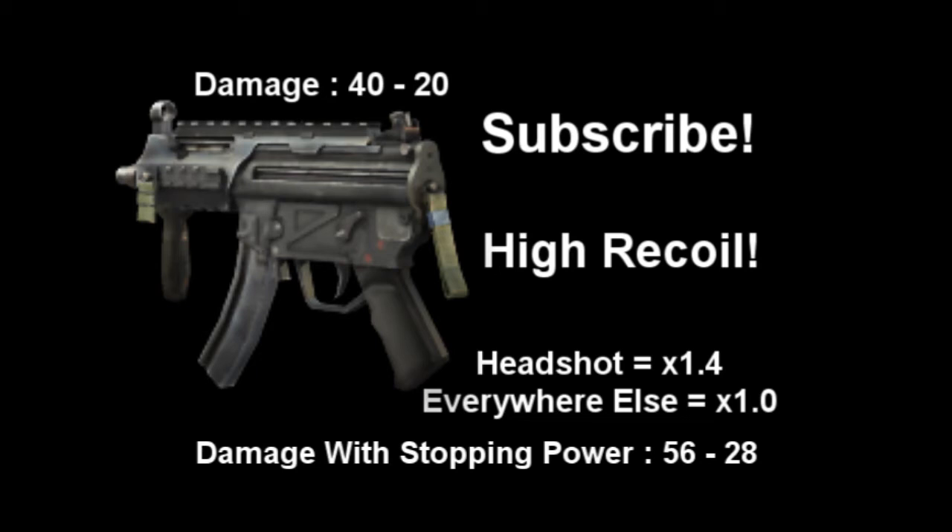SMGs are in pairs mainly, and the UMP and the MP5K are quite close together, in the fact that their max damage is 40, which means with stopping power it's 56. Headshot is also 56, but the MP5K's damage at long range drops to 20.